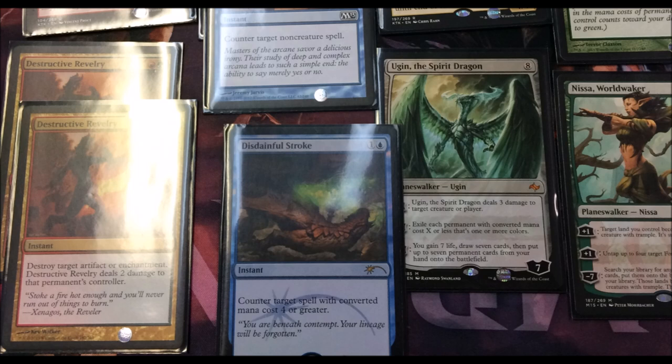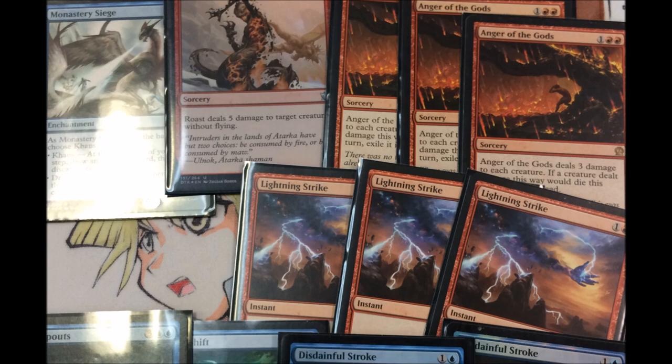You have Monastery Swiftspear, a Roast, and a bunch of Anger of the Gods against tokens. You have Lightning Strike - Lightning Strike being one of the best cards. You don't run four of them because sometimes getting red mana is tough, which is kind of weird because Anger of the Gods is just that good.